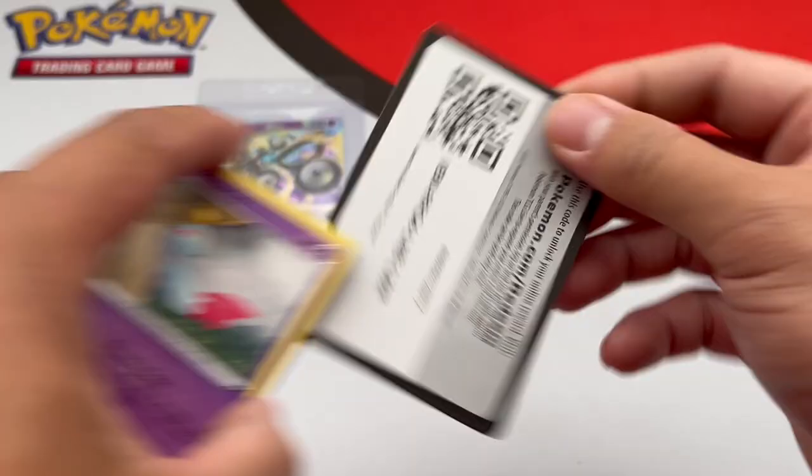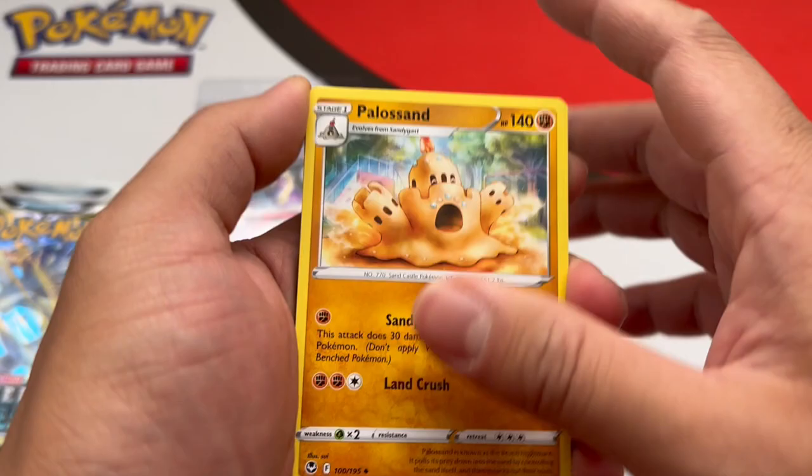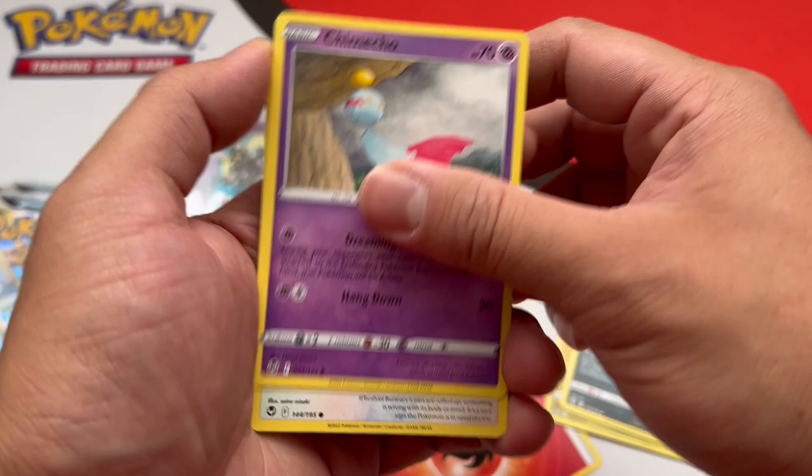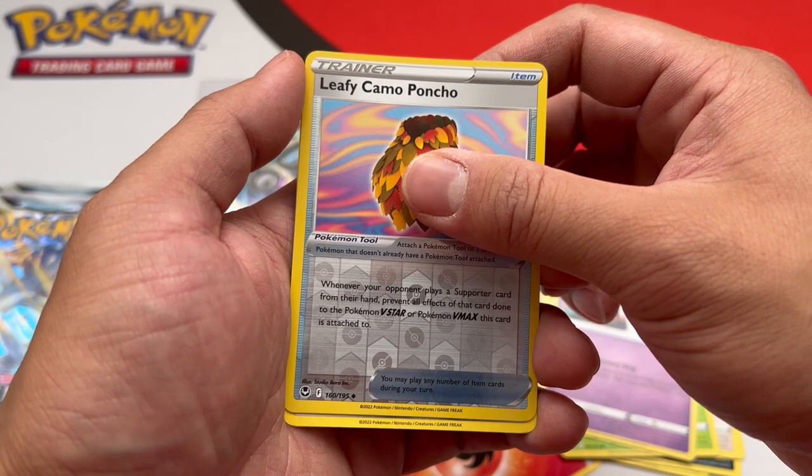What is the card that you guys are looking forward to pulling in this set? Because I know a lot of people actually don't like that alternate Lugia — there's like a love-hate, you know? Some people like it, some people think the artwork is not that great. I just go for the chase cards — it doesn't matter about the art. It's been decided that that's the chase card, so that's what we're going to get. We got Ralts, Leafy, Camo, Poncho, and a Cobalt.